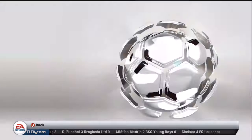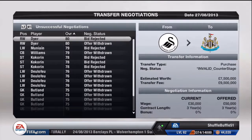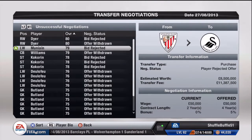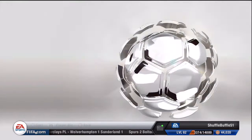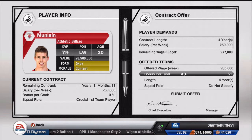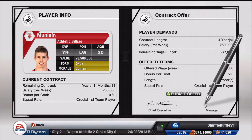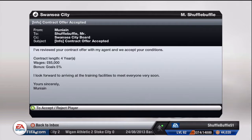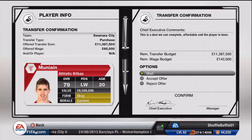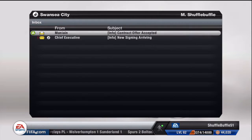We put in a contract offer for Muniain — I believe we bought him for around 11.387 million — but he rejects the initial offer. We go in with a new contract offer and even though he was asking for 50 grand over 4 years, he rejects again. So we go ahead and put 65,000 per week on the offer, and he accepts — contract done.